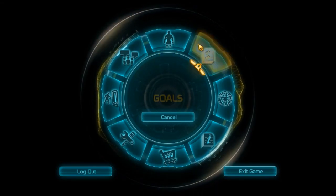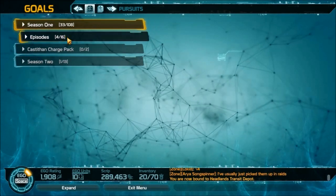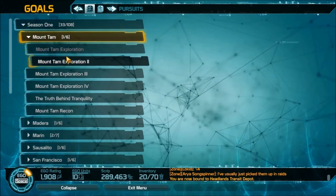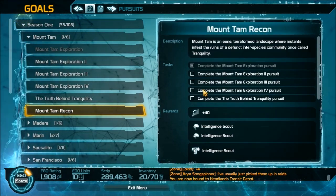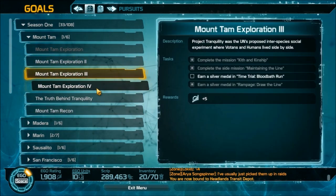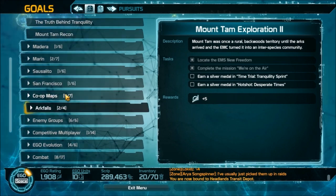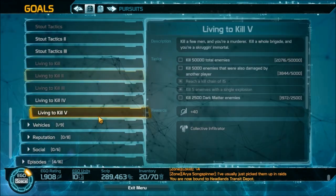You can also get them by hitting Escape, going to Goals, then Pursuits. There you'll see Season 1, Episodes, and more. If you don't have the DLC you probably won't see Season 2. Going into Season 1 and clicking on Mount Tam, you can see that you unlock different costumes by completing the goals listed — for example, completing all the Mount Tam Exploration pursuits.